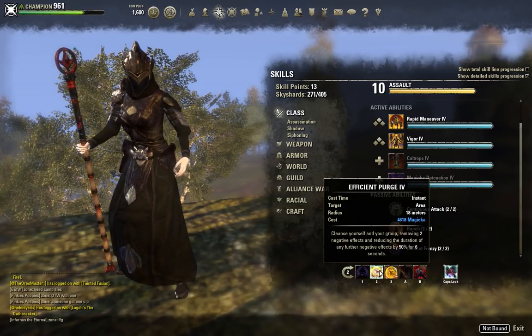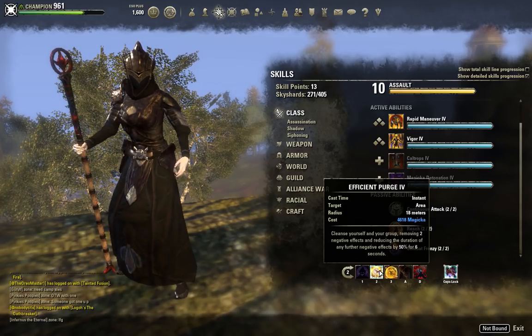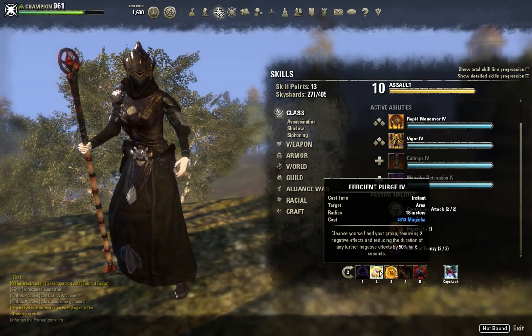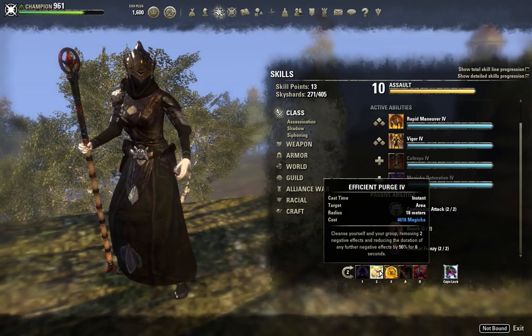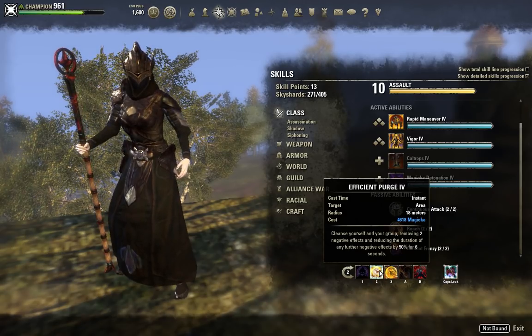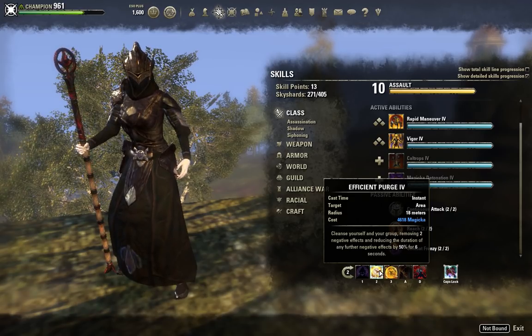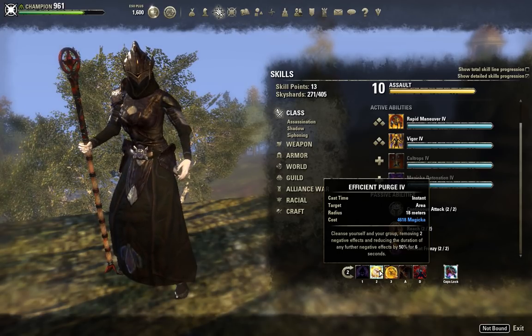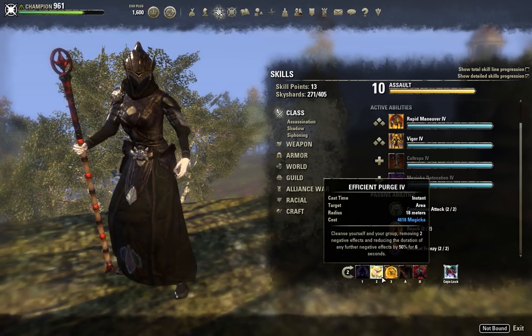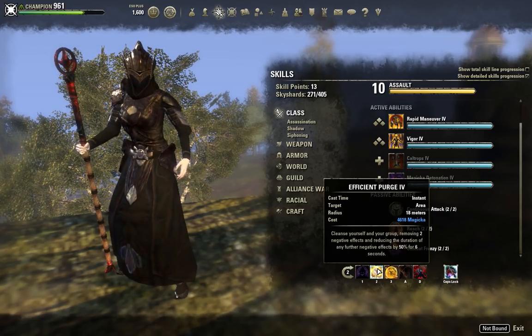The next ability is Efficient Purge. Mag Nightblade has to run Purge — it comes in so handy in PvP, especially World PvP. It removes two negative effects from yourself and then decreases the duration of any further negative effects by 50% for 6 seconds. This is nice because not only can it help you get back into stealth when someone marks you, but it's also great to just remove negative effects. If you get heavily dotted up by a Mag DK, for example, one Purge removes two of his dots and makes all the other effects have much less duration as well. I absolutely cannot play Mag Nightblade without Purge.